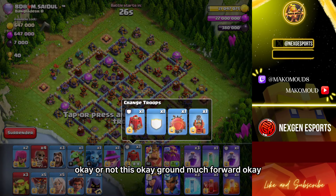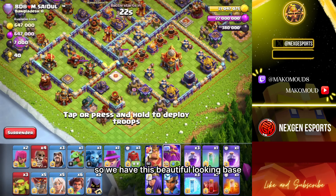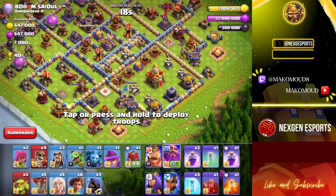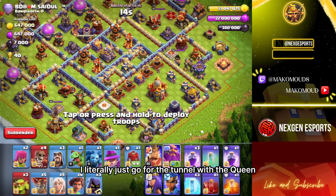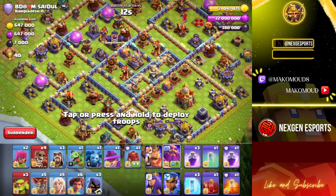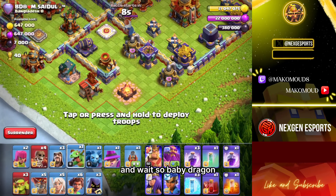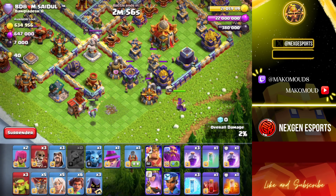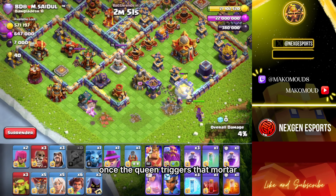Okay, ground mode for Warden. We have this beautiful looking base — I've faced this base millions of times. The way I beat it is I literally just go first down all the queen and wait. So baby dragon, wall breaker — they should war. Yep, perfect. Once the queen triggers that mortar, we'll use the flame flinger.